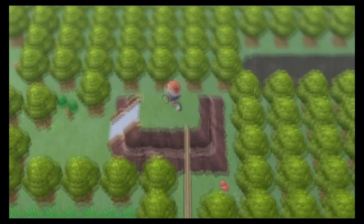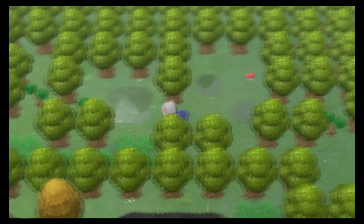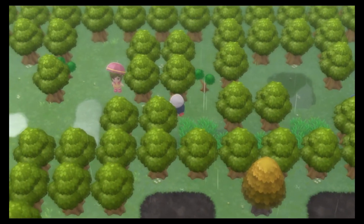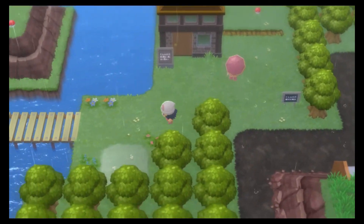Hop on the bike and drive across. In this Lake Northern section there's a bunch of cuttable trees, or you can squeeze between the regular trees, whatever. Just make your way all the way to the left and by this Parasol Lady we're going to hop over the ledge. I prefer doing it this way because going through the marsh is just a pain, especially in Diamond and Pearl.